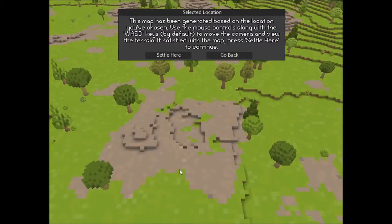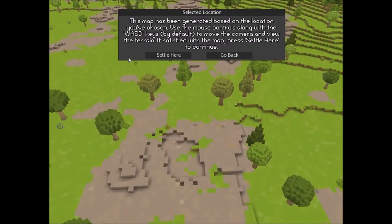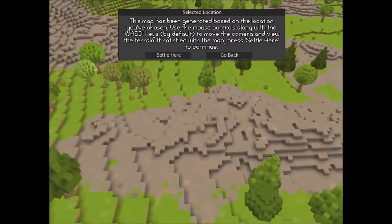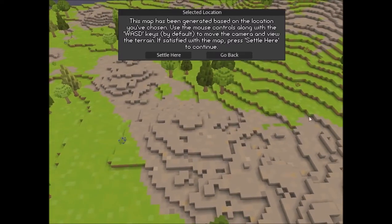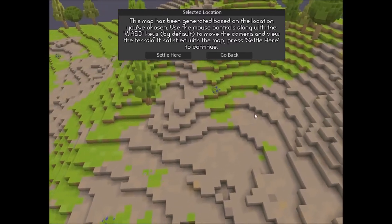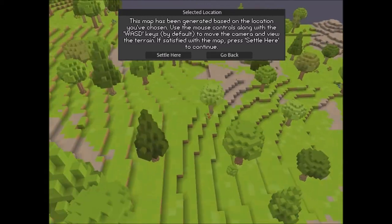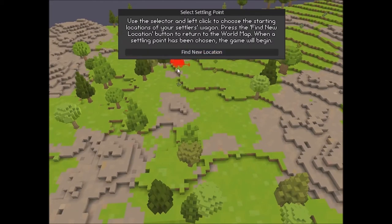Okay, here we go. So you use WASD to move. We are up on this mountainous area. Lots of mountainy areas — let's start just right in this valley here. Do we want to start on a valley? I feel like it'd be a little too susceptible to attack. Maybe somewhere over here. I don't want to be too close to the edge of the map. Let's do it right down in here. Settle here.